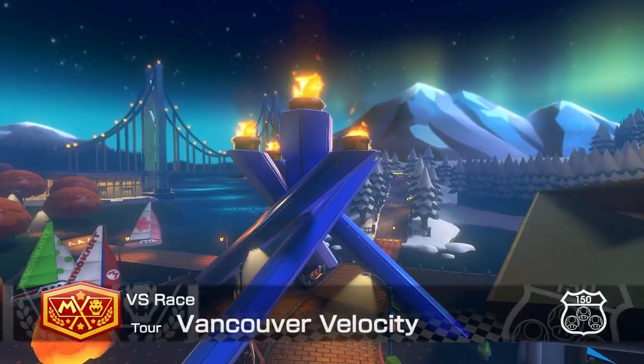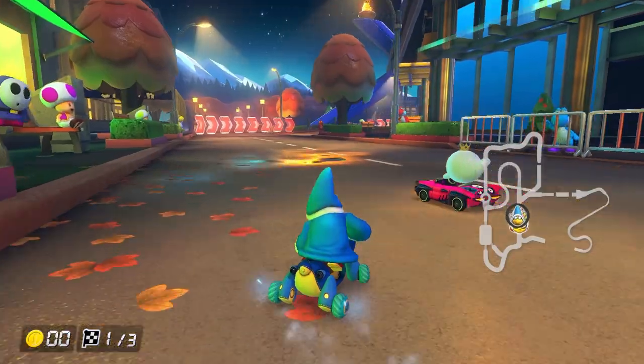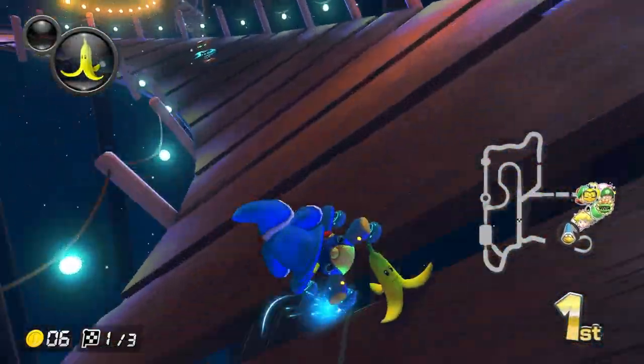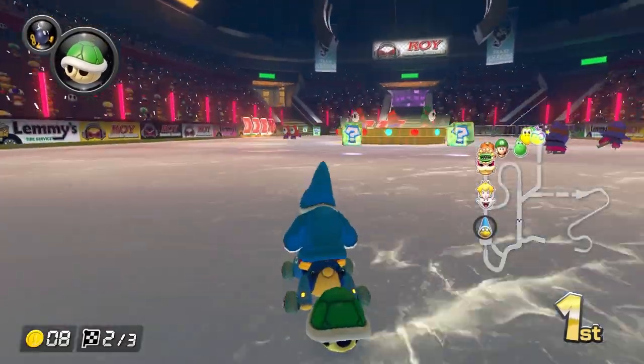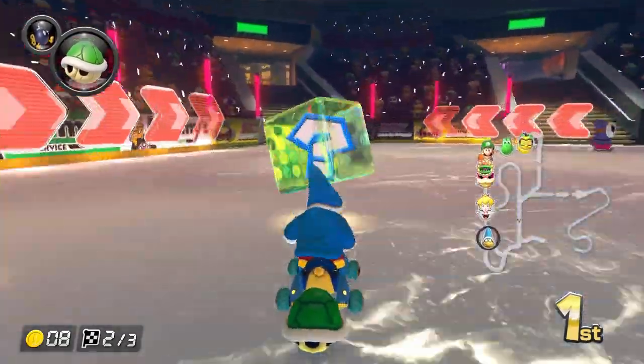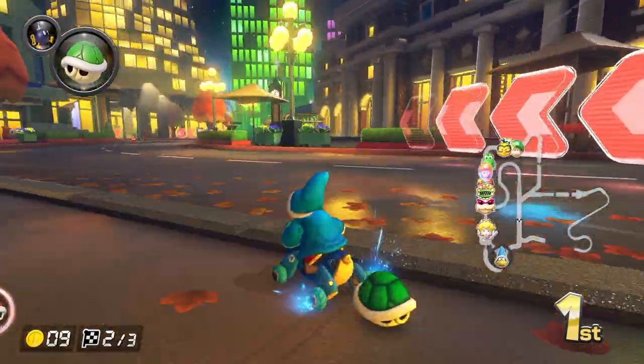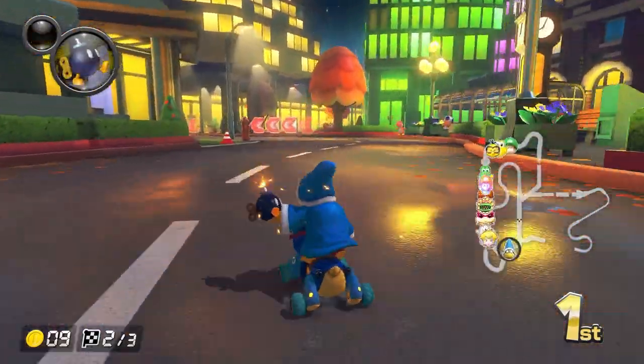In 4th place is Tour Vancouver Velocity. This track has you racing through the streets of Canada as well as a beautiful nature trail with twisty bridges. You also interrupt a hockey game in which you must dodge hockey players while on the ice. You also get to look at all the cool buildings in Vancouver while driving in the city, and overall this is a really fun track.